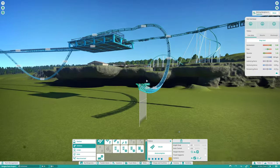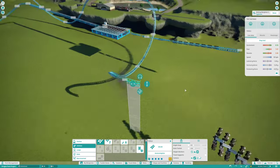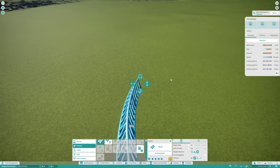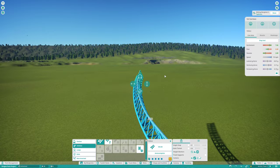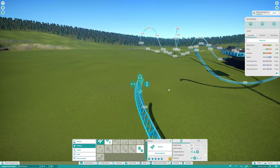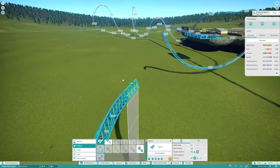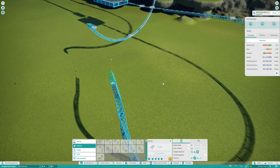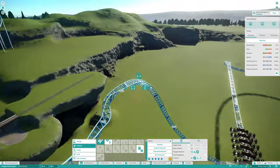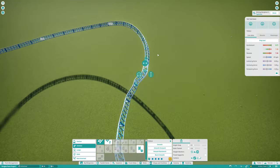I don't really like wing coasters all that much overall, even though you can definitely do some really cool things with them. For the ending I really wanted to sort of recreate the Furious Baco ending with a small turn over a lake. I was a bit short on the other end though, so I had some trouble connecting them. I kind of just threw two ideas at the wall and neither really stuck — you'll see me mess up two times, creating some janky elements that don't quite work. In the end I just settled for going for a normal airtime hill.